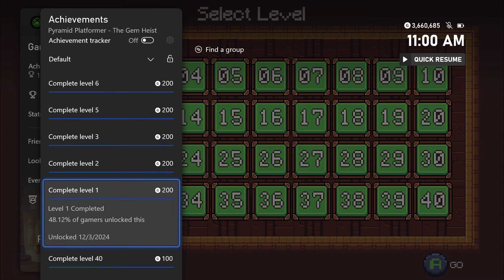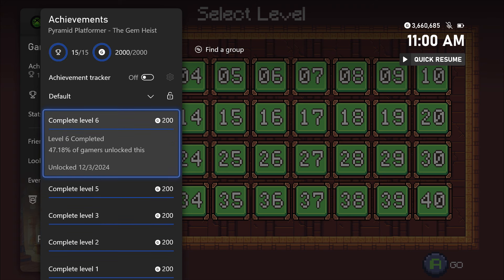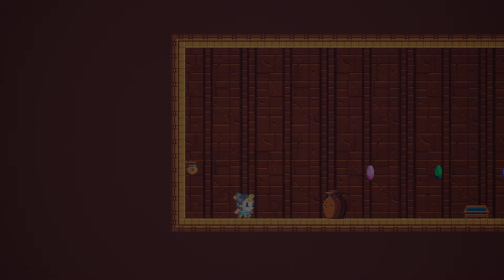All we have to do is complete levels one, two, three, five, and six — you don't have to do four for whatever reason. So all you have to do is just run through those five levels again for the update, and it's very quick and easy. If you haven't played this game already, it's a very easy completion.